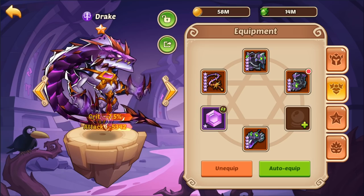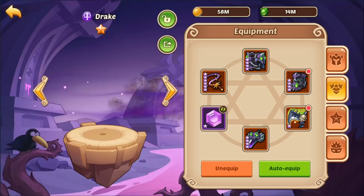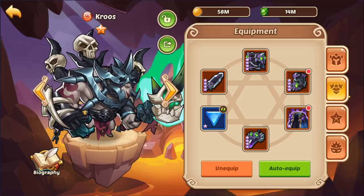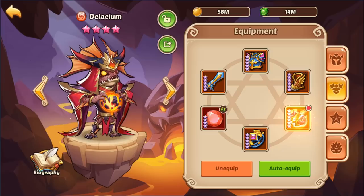This guy is going to get the Antler's Cane. Echo of Death — I think you have two Echoes of Death. Echo of Death onto Drake. Actually, play it Courageous, probably a bit better. Give the Heartwatcher that. So you have no energy artifact — that's going to be a little rough on the Delosium army, especially with just two of them.